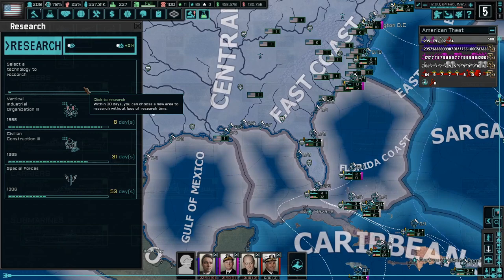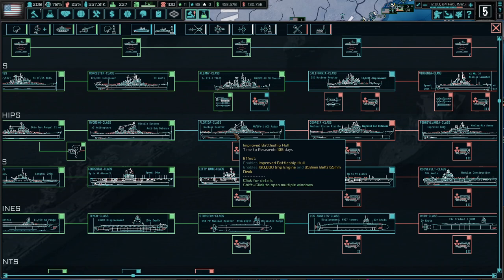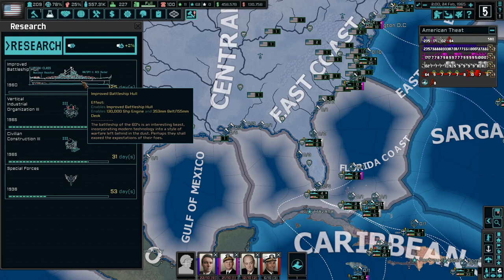New technology is ready to research because we've completed the Wyoming class. We're still behind — that's a 1950 technology. Let's get up to the Florida class, which will be our first one that actually has a built-in nuclear reactor already. We'll still be able to make upgrades to it if we want, but that's a pretty substantial battleship right there.